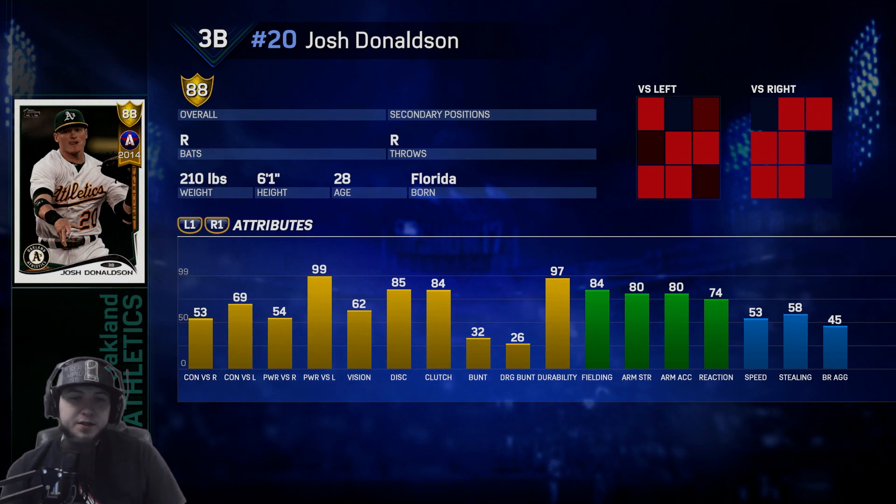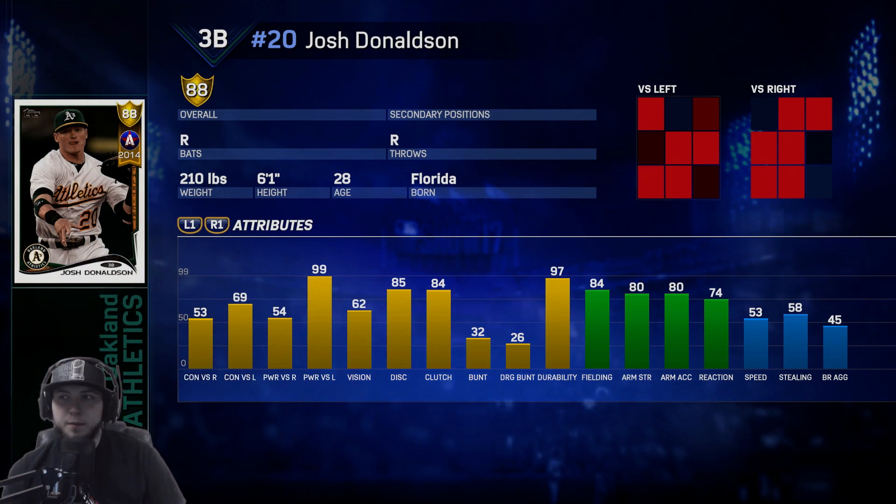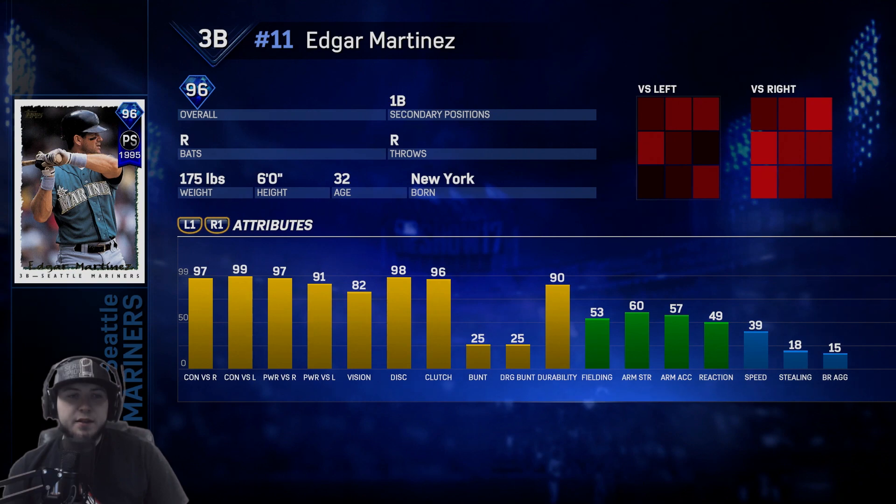Athletics — Josh Donaldson All-Star version, 84 fielding which is good, 53 speed. He's another one of those guys that only hits lefties well — 69 contact, 99 power — does have 62 vision. But his stats versus righties are pretty poor with 53 contact and 54 power.